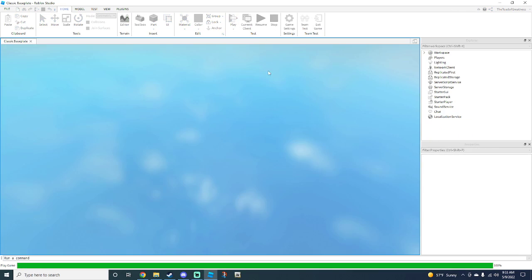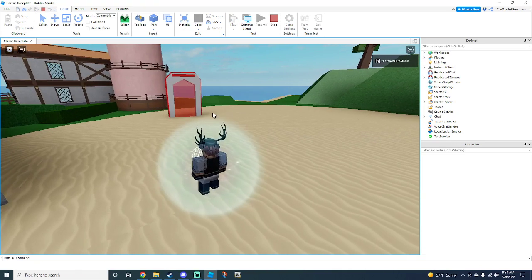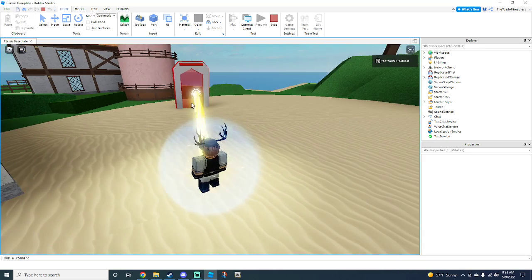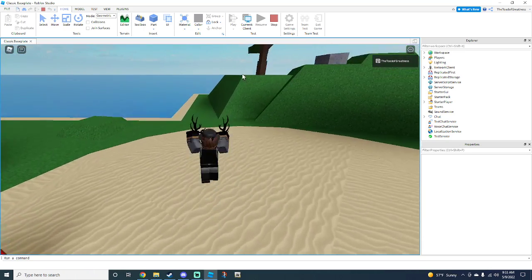Let's hit play and try it. Press Q and aim your mouse where you want to shoot — you should see this thing right here. Yep! And then you can start moving now and shooting.